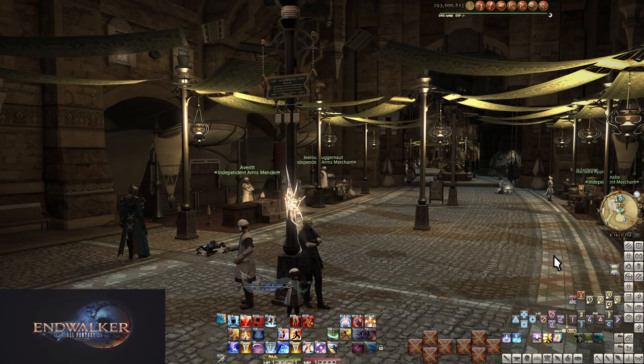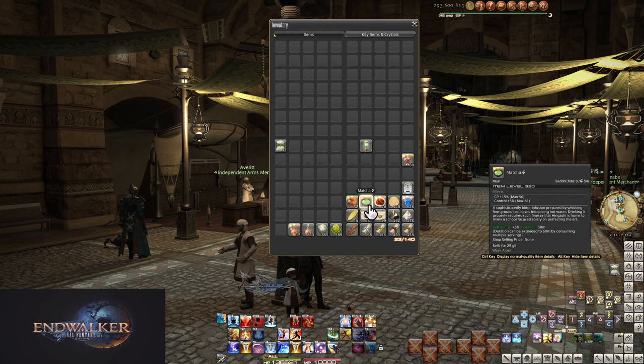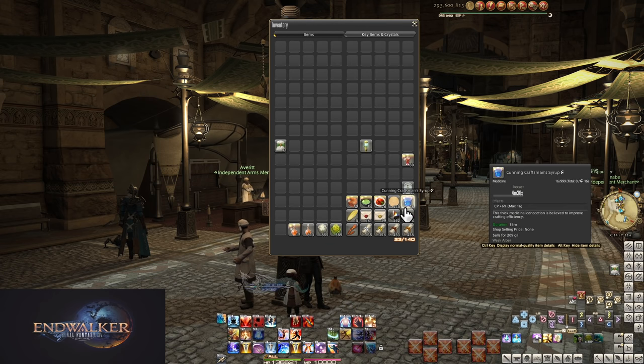This is my inventory — damn near spotless. Buffs that I may need here or there, cordials, repair materials, glam prisms, the usual stuff. I usually also keep bait here for when I am fishing actively, but that's rarely ever more than 15 slots total.